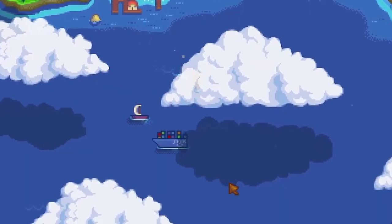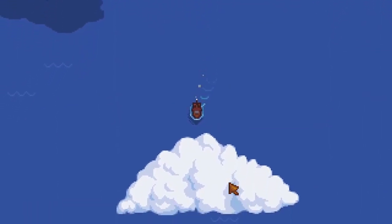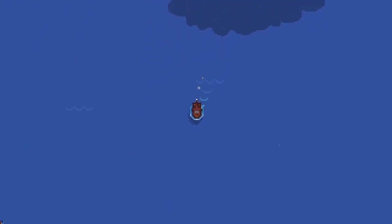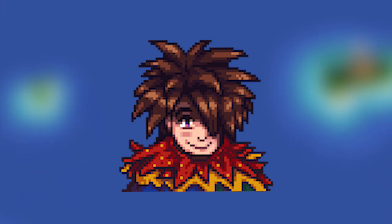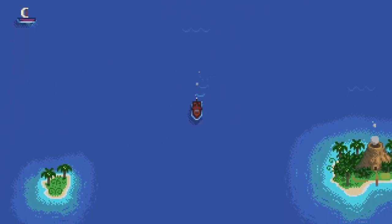Now we have a new world area to explore. Ginger Island, part of the Fern Islands, is part of this update and has a bunch of new locations, games, characters, quests, and more to explore. New NPCs include Leo, who gets his own backstory plotline and events. Without any parents, Leo claims the parrots of the island are his family. He'll be shy at first, but after becoming friends with him by giving the parrots golden walnuts — a new item from the update — he'll actually move to the main area of Stardew.